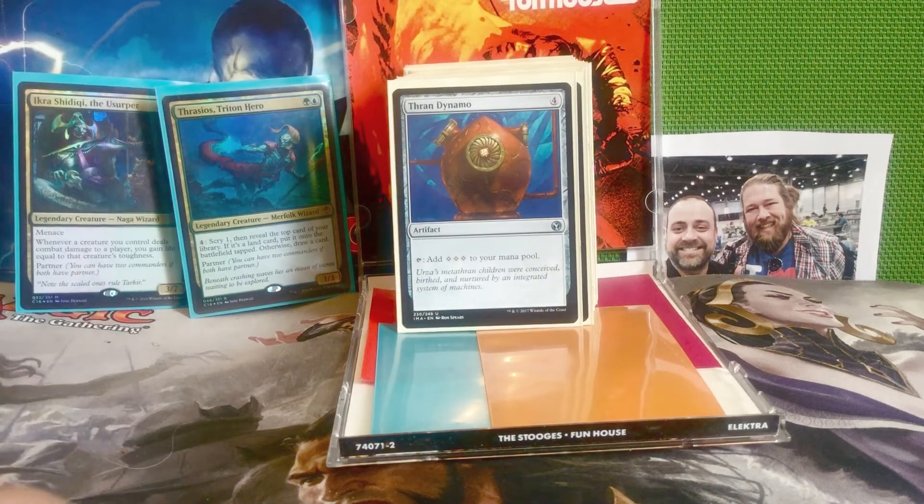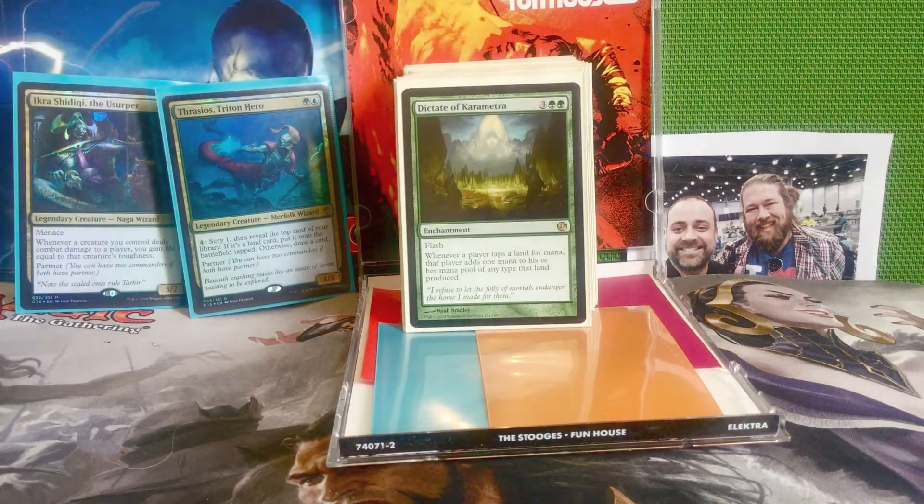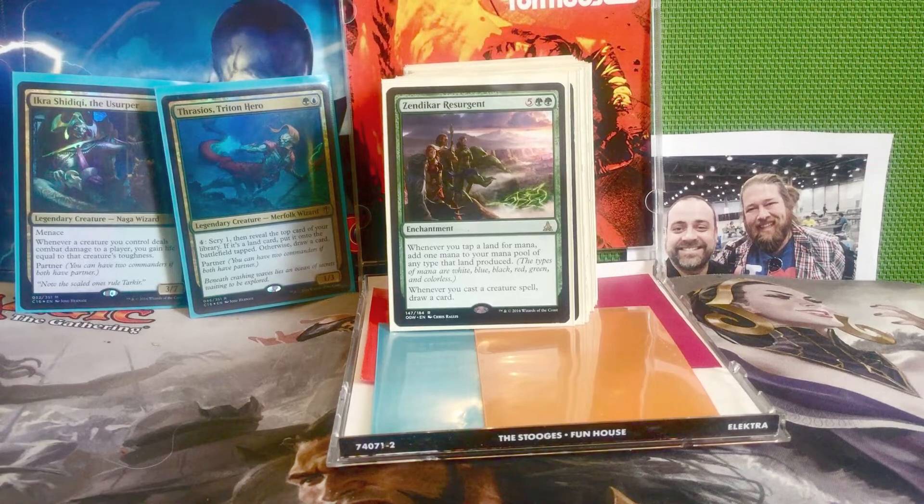Next is Thran Dynamo — four mana for an artifact that taps for three mana. Next is Dictate of Karametra — three and two green for an enchantment with flash. Whenever a player taps a land for mana, that player adds one mana of any type that land produced. Even though it affects the whole table, the flash is great — you can flash it in right before your turn so you're the first to take advantage. Next is Zendikar Resurgent — five and two green for an enchantment. Whenever you tap a land for mana, add one mana of any type that land produced. And whenever you cast a creature spell, draw a card. Both ramp and card draw on one card.